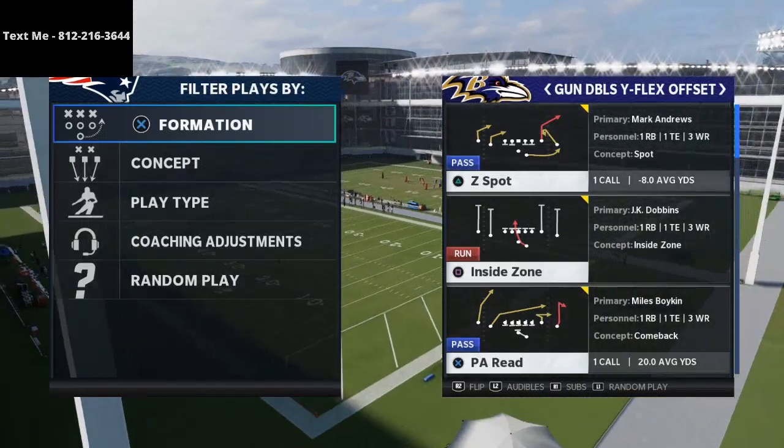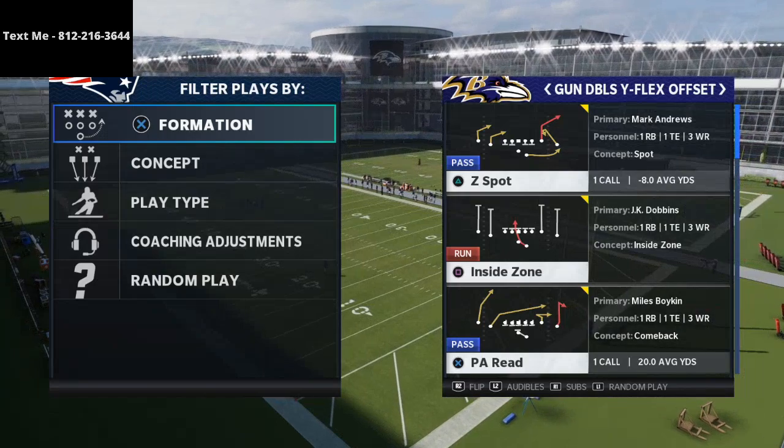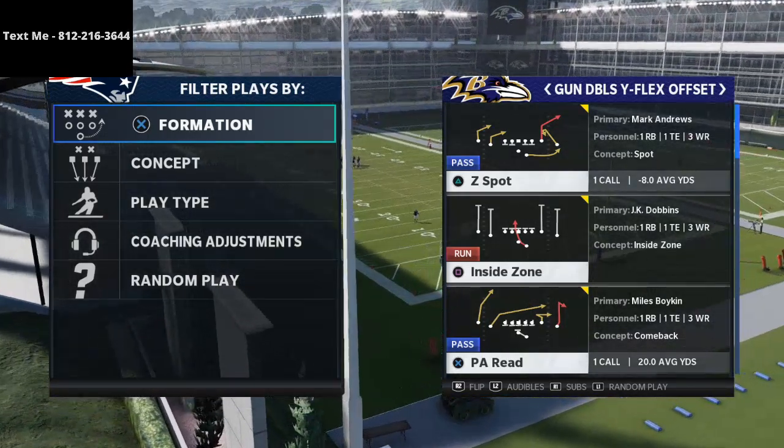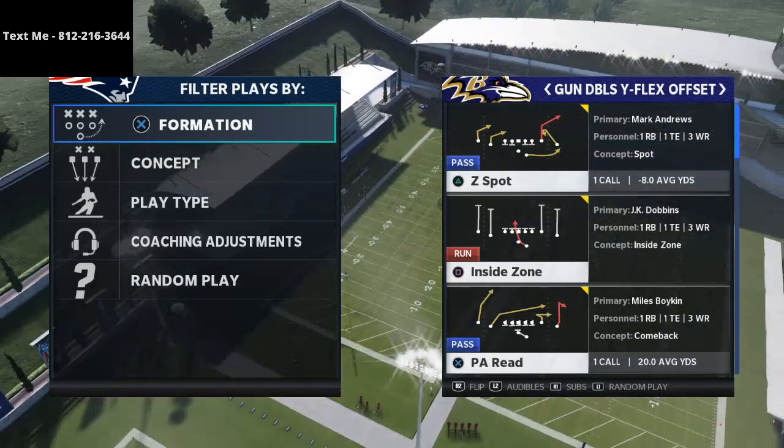In today's video I'm going to be showing you how to beat pretty much every coverage in the game with this PA replay from the Gun Doubles Y Flex Offset in the shotgun, or in the Spread offensive playbook in Madden 21.